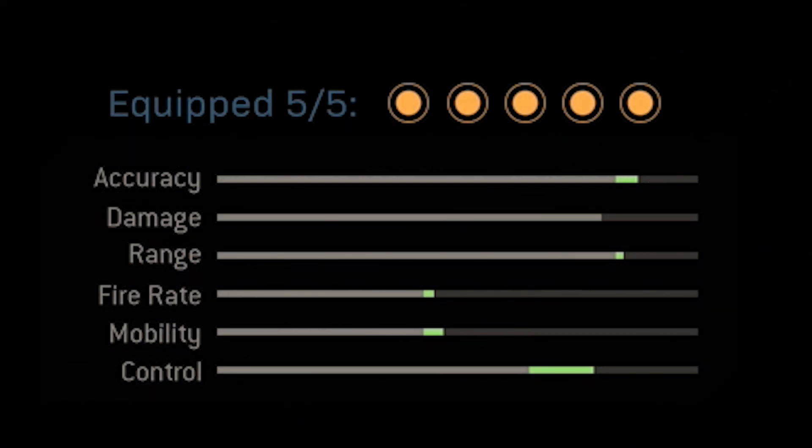Now if you take a look at the stats for the class setup I'm going to share with you, we get a really nice boost to accuracy, that same boost to control, except we also get a nice boost to range, fire rate, and mobility. We didn't need the accuracy as high as it was with the original blueprint because it is the HDR and it does extremely well from long distance, so we took down the accuracy just a little bit and raised a few of our other stats.